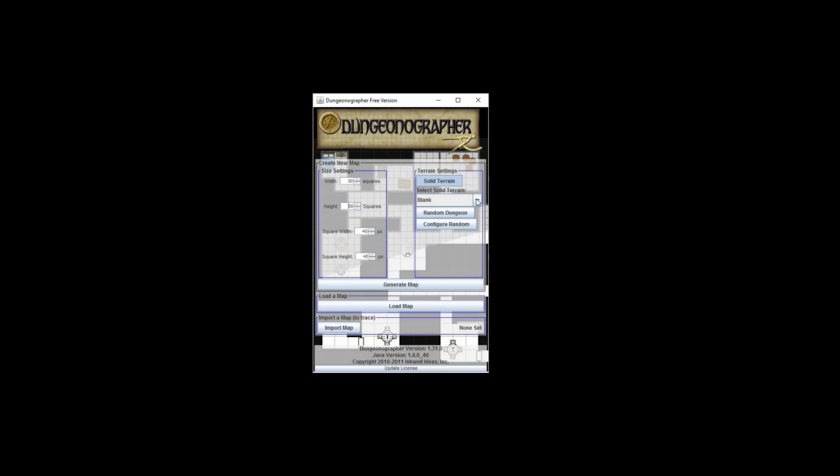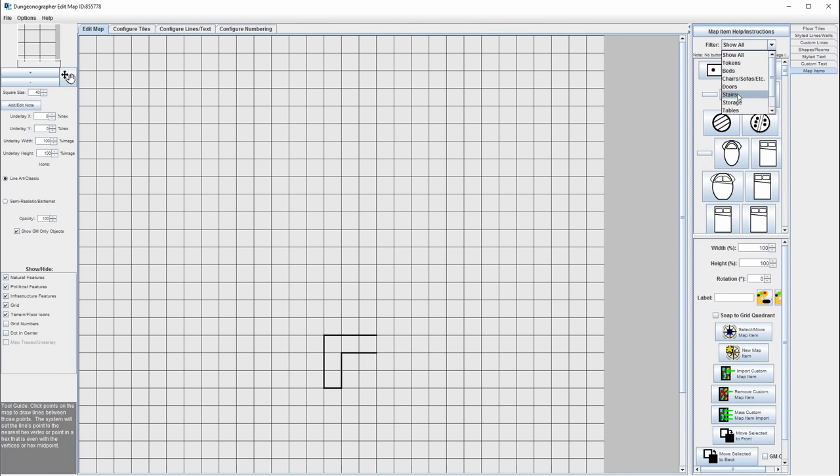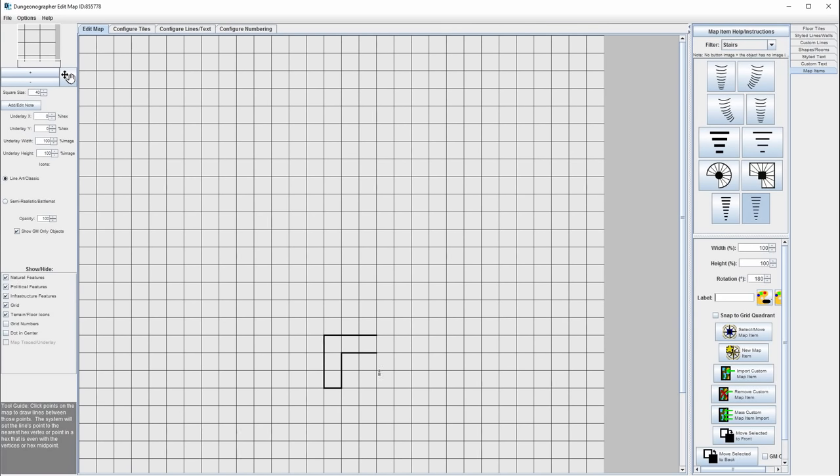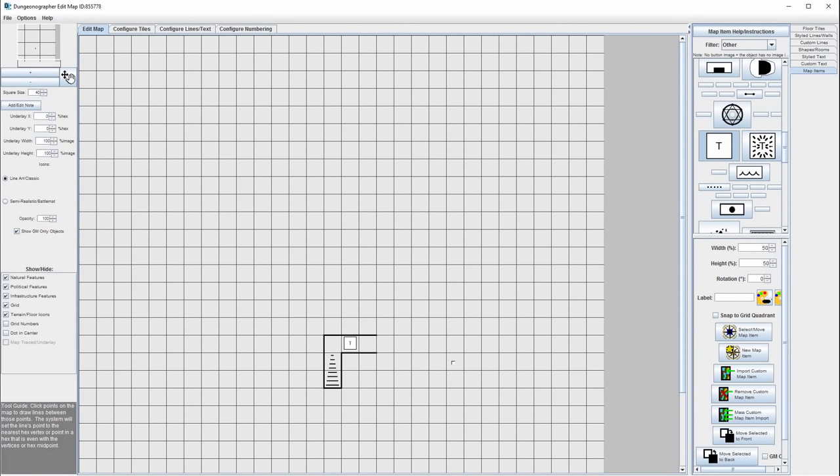I'm imagining this is a tomb of an order of knights that goblins have broken into and taken over. We start with an entrance — we'll put a doorway there and imagine a couple of goblin guards at the top for the players to interact with. Then we add stairs going down, and we drop a trap — that little square with a T on it — representing a pressure plate trap. If the players aren't paying attention, they'll step on it and trigger a scythe from the ceiling, like the Indiana Jones movie.